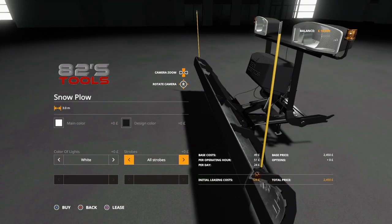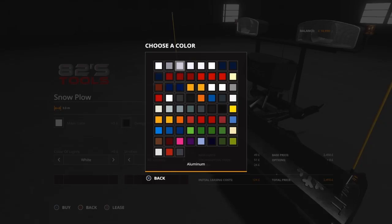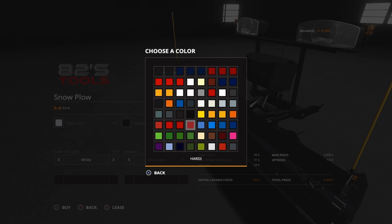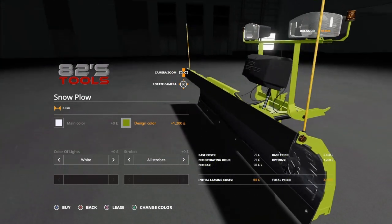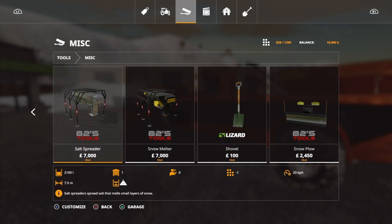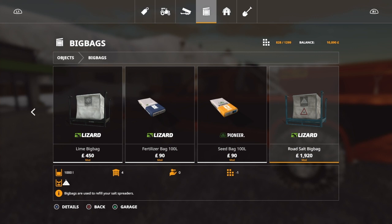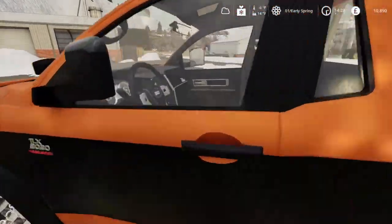The plow is priced at $2,450. The design color costs extra but the main color change doesn't seem to. The plow ends up around $3,650. The snow melter and salt spreader are both $7,000. For filling them, you go to big bags and objects - it's just standard rolled salt big bags. Let's get in the truck and see what it does.